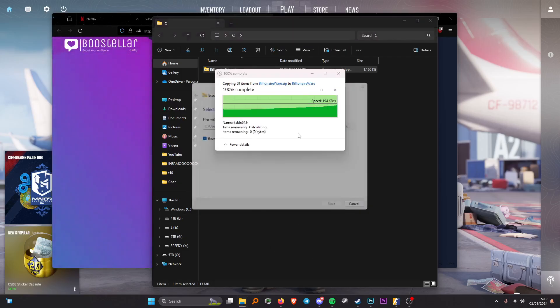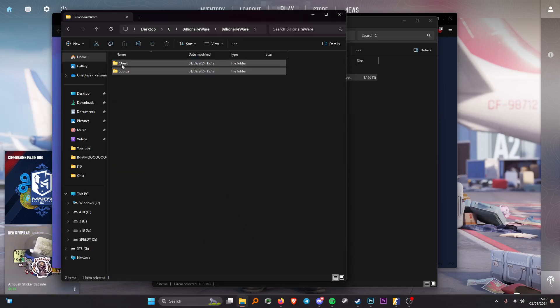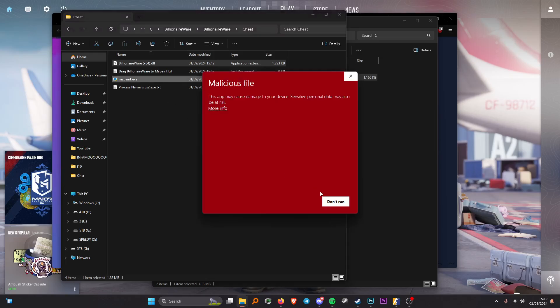Extract the zip folder, open it up. You do have the source code if you want to compile it yourself, you're welcome to. But if you want the compiled version, the DLL is there. All you need to do is have your CS2 open in the main menu.